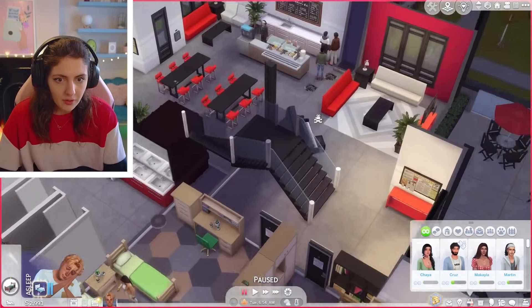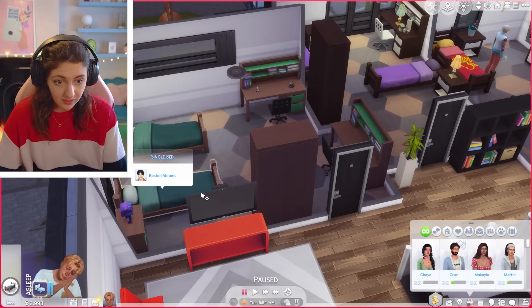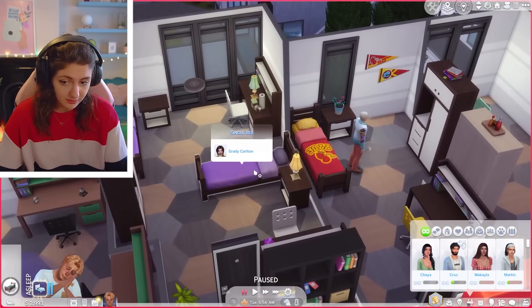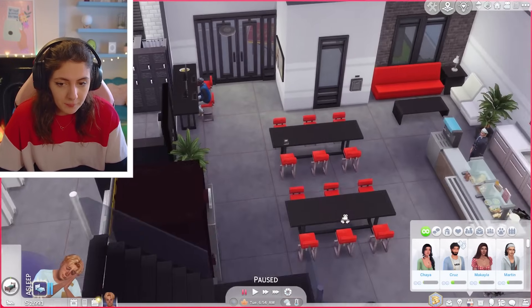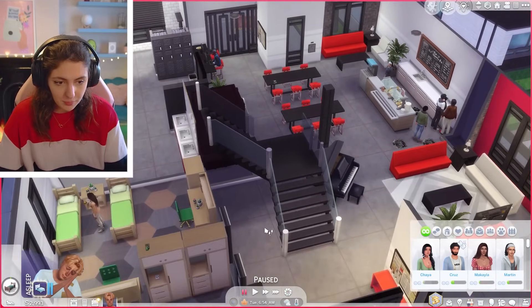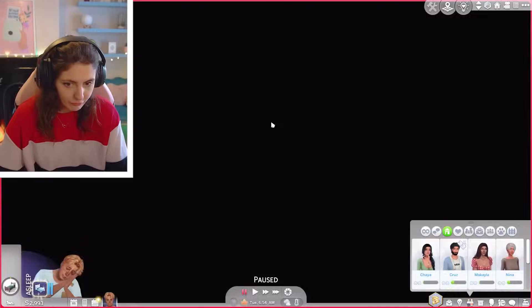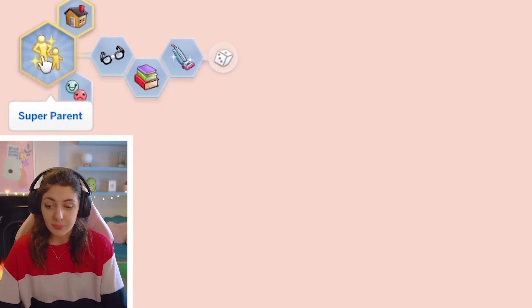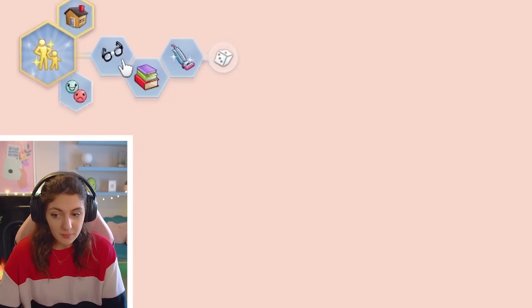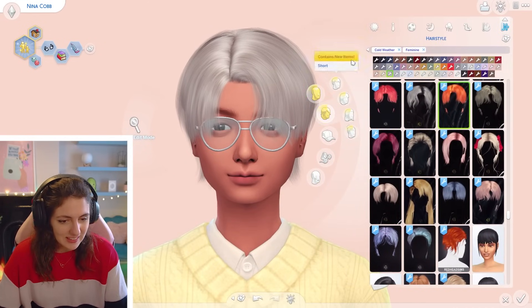Alright, downstairs rooms are done. This is obviously Otis's room and we did Otis's CC makeover in the first episode of University. We've now got Grady and Nina. Nina was somebody that Otis was chatting with in the first episode — she's already gone off to uni but she is here in the friendship bar so let's jump in and add CC to Nina. Okay, Nina has visions of being a super parent. She seems to be a little bit similar to Otis in that she's a geek, a bookworm, and neat. Her hair's grey so we will definitely be changing that.